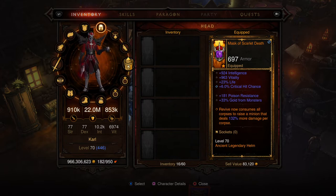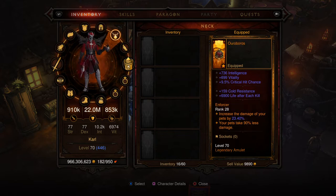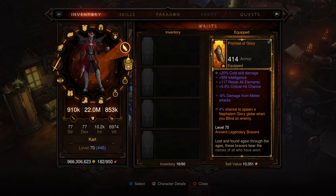Mask of the Scarlet Death, ancient legendary — love it. Six percent chance to critical hit, and I threw some life on there because my survivability was a little low. Oroboros, honestly just because it's the most powerful one I have right now. Promise of Glory — I use it because of the cold skill damage and the fact that it rolled ancient with pretty high stats.